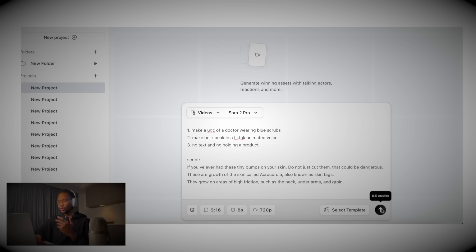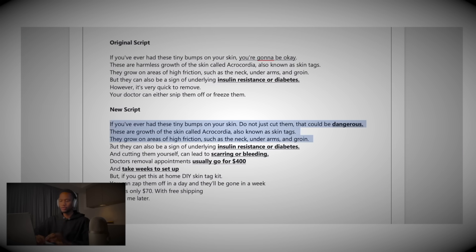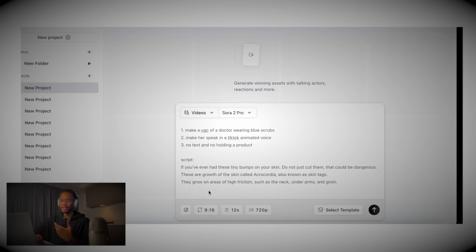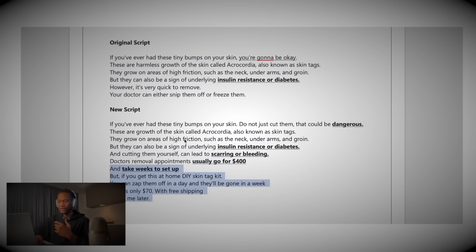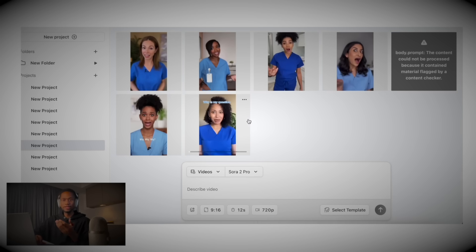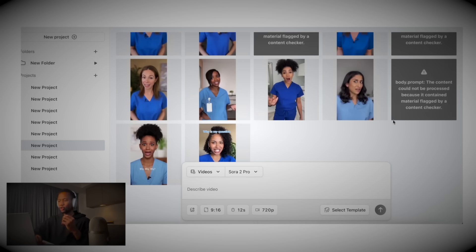Go for 720p — it decreases the credits you'll spend and you don't need 1080p. The point of TikTok is to make ugly ads. Each Sora clip maxes out at 12 seconds, and your script might be about 45 seconds, so cut the script into pieces and generate each section separately. Have her say different things at different times. I've been absolutely spamming this method — I have these AI UGC creators saying a whole bunch of different things, generating many different video clips.